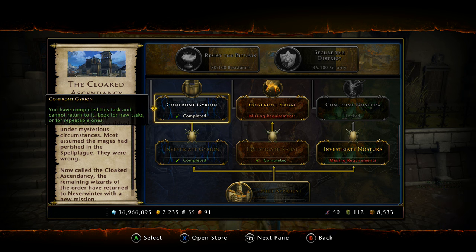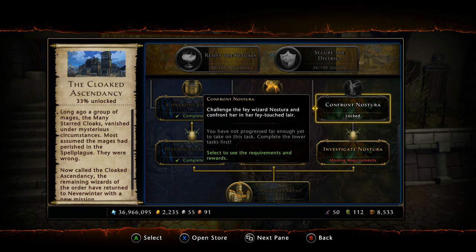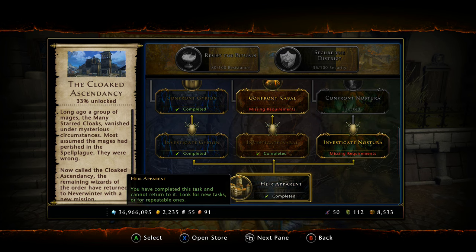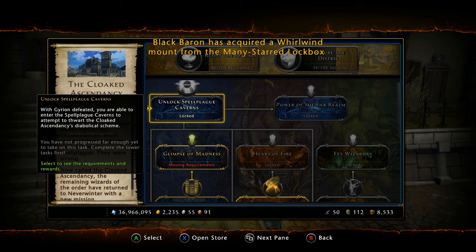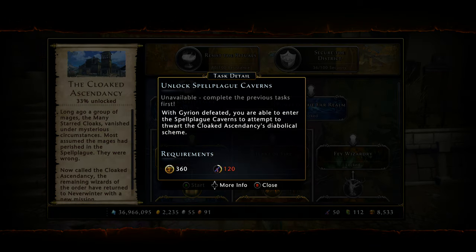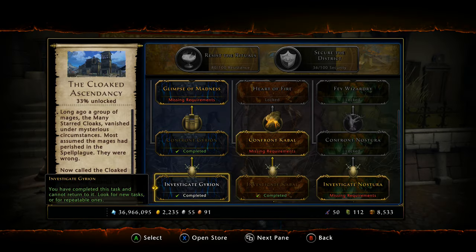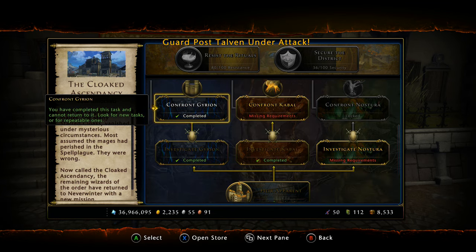You also have to do all three confronts — confront Gairon, confront Cabal, and confront Nestora. So it takes a total of six tasks plus the initial, which is seven tasks. Then if you go all the way up you have to unlock Spell Plague as well, which costs another 120 Evidence of Evil. So you're looking at about four weeks of work, though you can access it a little sooner if you know some tricks.